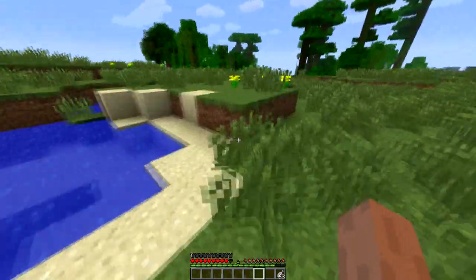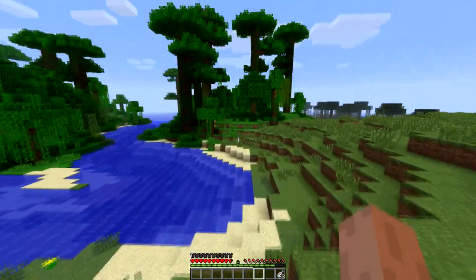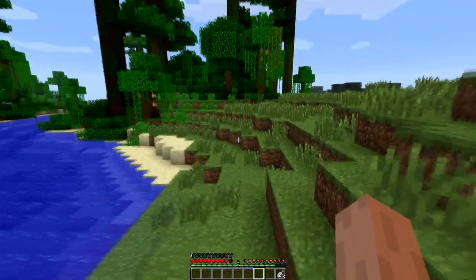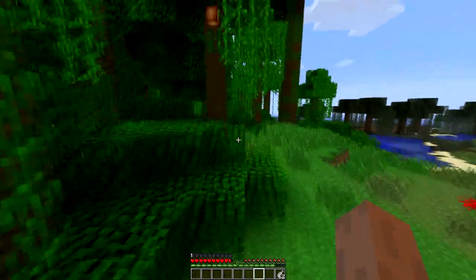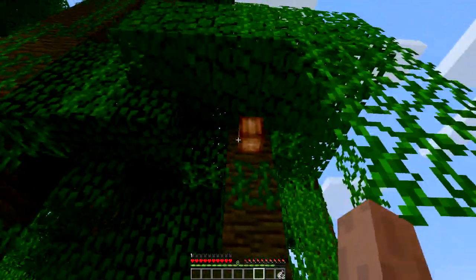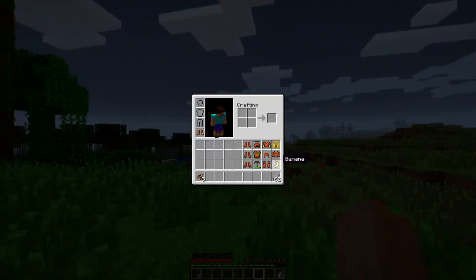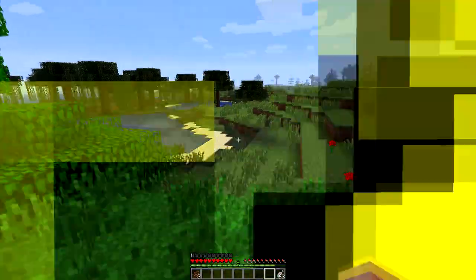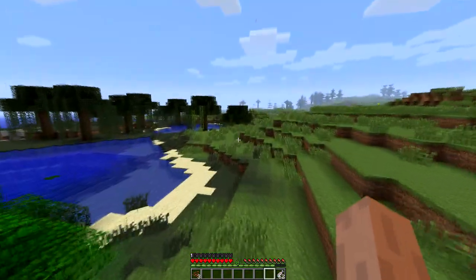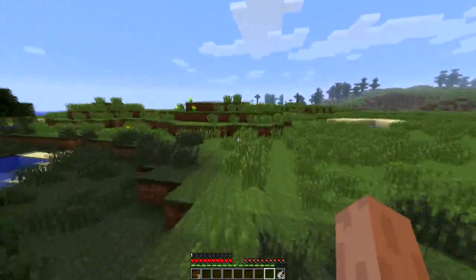This mod adds a whole bunch of features into the game that you would not regularly have, and it adds more armor that, in my opinion, parts of these should be implemented into default Minecraft. I did forget to show you one thing — it's the banana, which has no real use but you can eat it and it will fill your hunger. Maybe we can find these in the jungle, Jeb. Hint, hint.